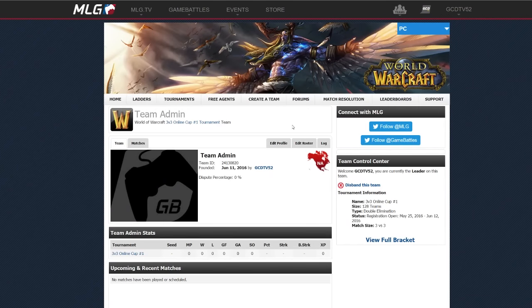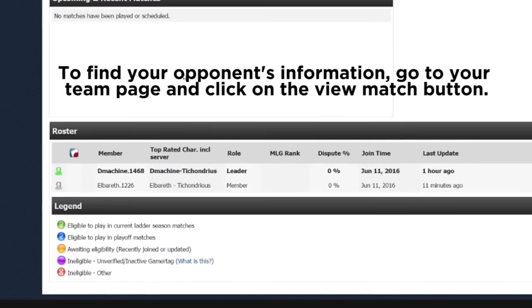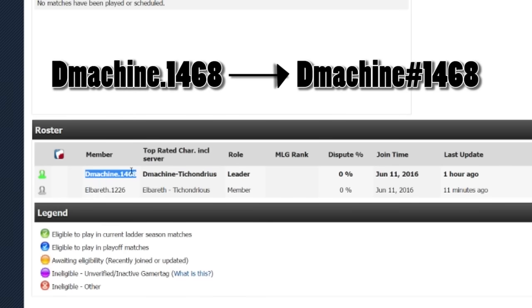Once you have your settings down and your tournament gear equipped, next you're going to want to war game the opposing team. To do this, you need to add them on Battletag first. You can find their Battletag by going to their team page on the MLG website, scrolling down, and under Roster you'll be able to see all the Battletags listed. Make sure to delete the period and replace it with a hashtag to add them to your Battletag friends list.